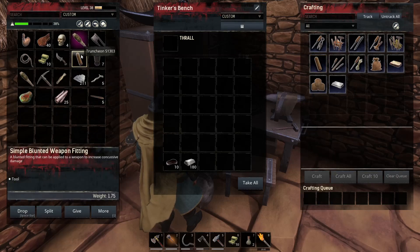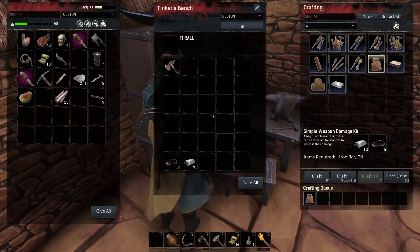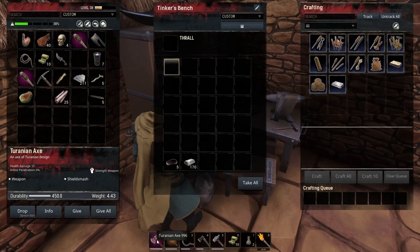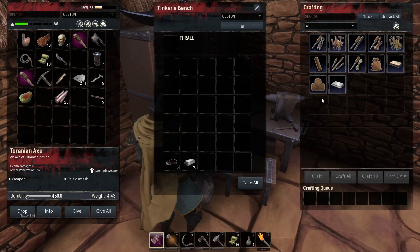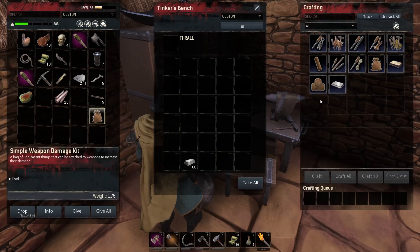Once crafted, the modification has a purple background indicating it's been modified. Take this event axe from the Age of War battle pass — it has 450 durability and 15 damage. After applying the weapon damage kit, it still has 450 durability but now has 17 damage instead of 15. It gets a purple background showing it's been modified.